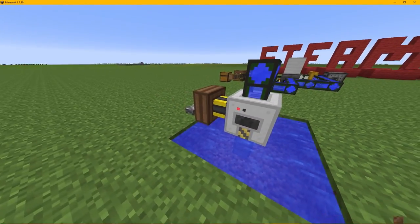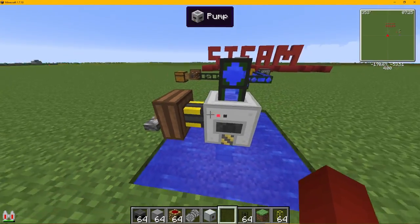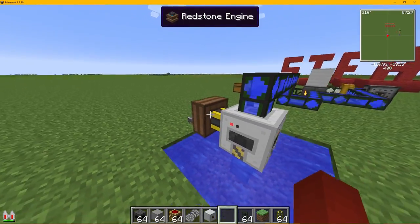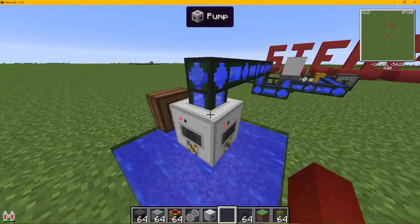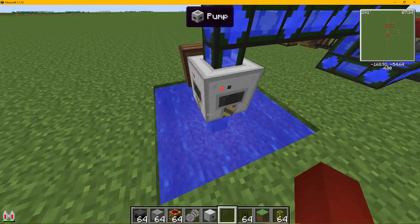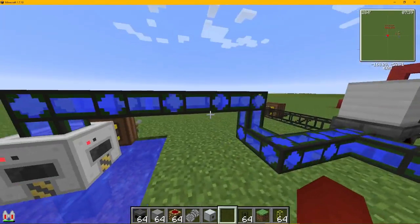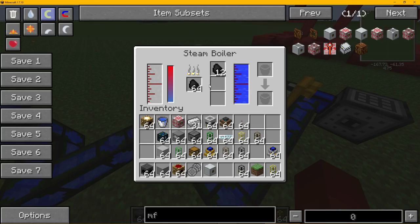We've got just a pump with just one redstone engine here, and just a pump set up here with cobblestone easy pipes. Just leave it on, it just takes water out of here. A 6x6 I think is good because it's an infinite water source — it just takes it over and puts it into the steam boiler.